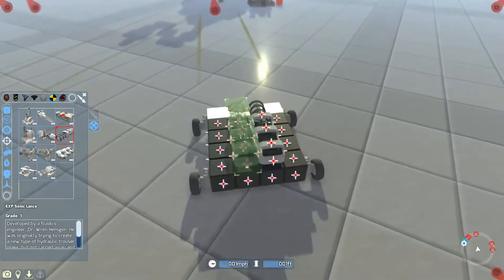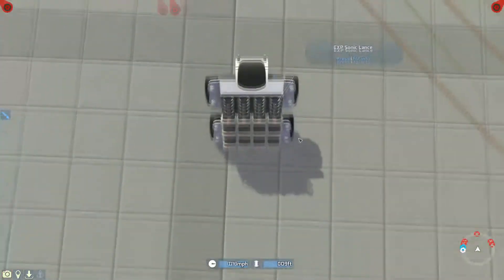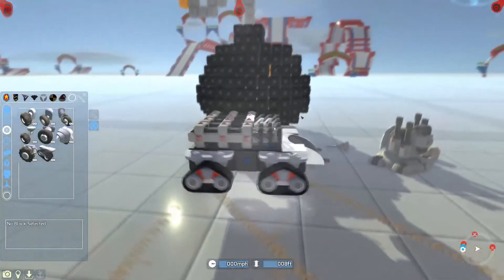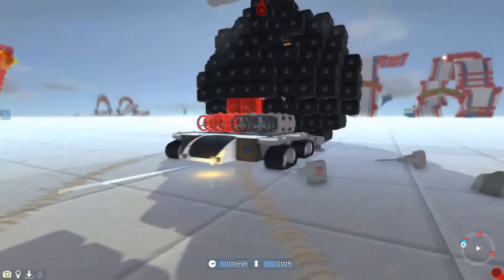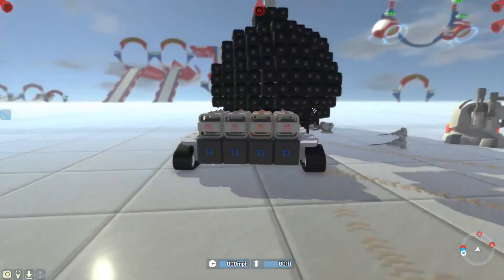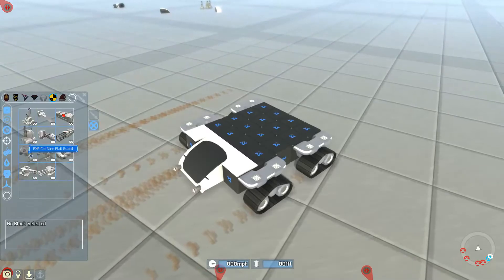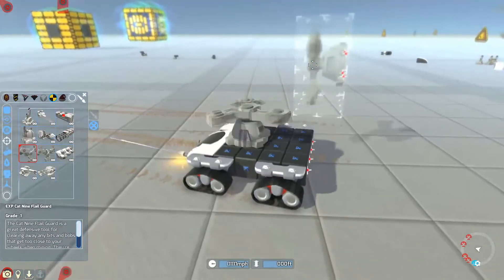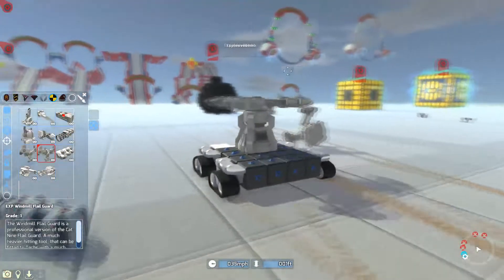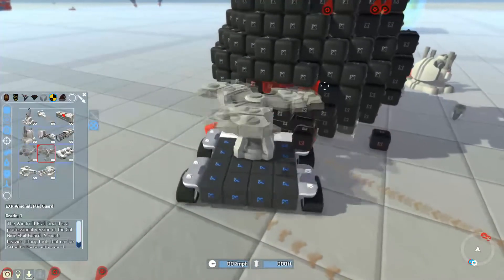There's a sonic lance, which looks really cool — basically like a railgun. Let me see how it works. And there's a cat o' nine flail guard, which is just a melee weapon, and a windmill flail guard which is probably bigger. Let me just go up to someone — yeah, that absolutely shreds.